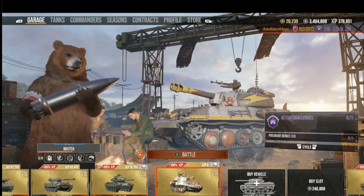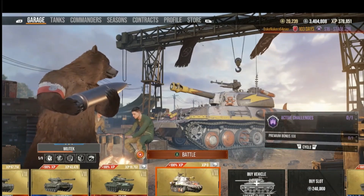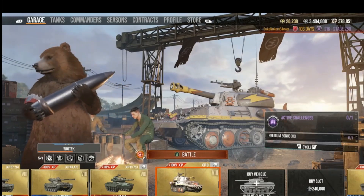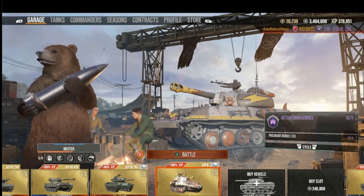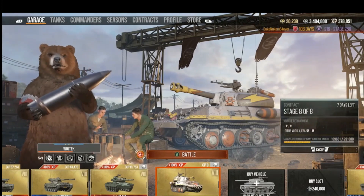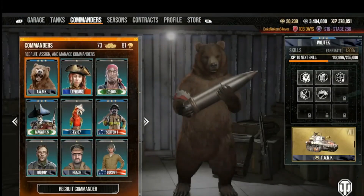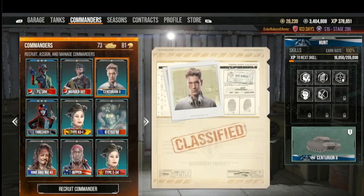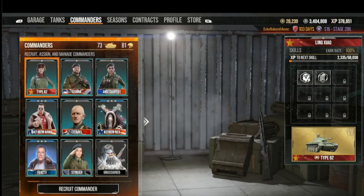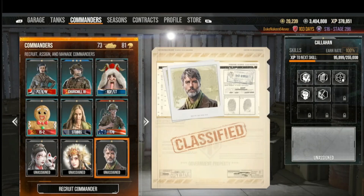So that's how you transfer a commander from one nation to another nation - I even went from Cold War to World War II for free. If you do it the standard way it's going to cost you 60 gold. The other guy, Callahan, turned out to be a black bar universal commander as well, so I now have two of him and I can shove him in any tank.